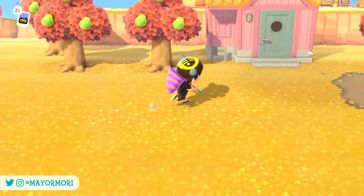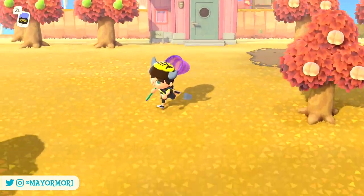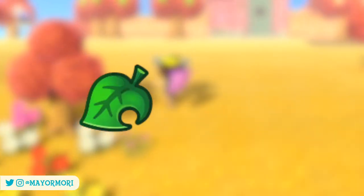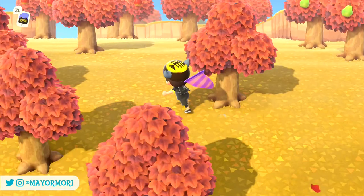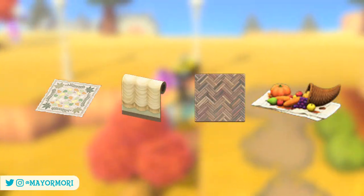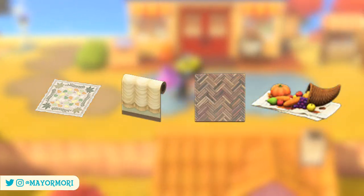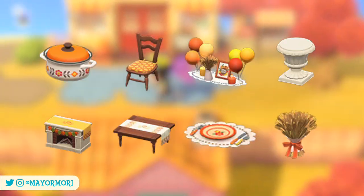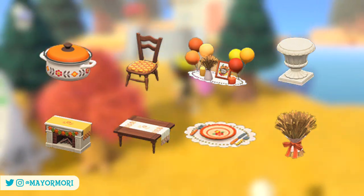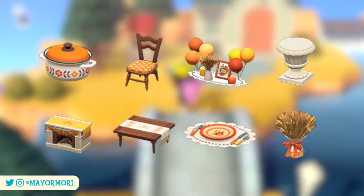The new normal for obtaining limited time event items in New Horizons is earning both actual items as well as their recipes. The Turkey Day rug, wall, flooring and cornucopia are items that Franklin will reward you with during the event and cannot be crafted, whereas the other 8 items — including the Turkey Day table and casserole — can be earned and crafted again later if you want to.